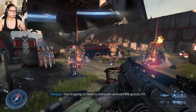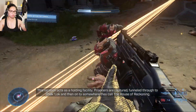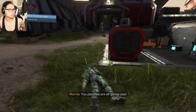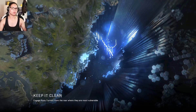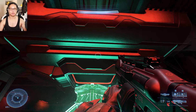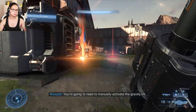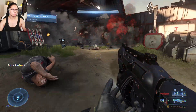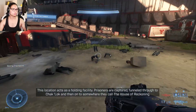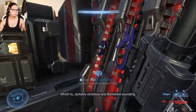You're going to need to manually activate the gravity lift — I've marked it on your map. This location acts as a holding facility. Prisoners are captured, funneled through to Chacklock, and then on to somewhere they call the House of Reckoning — which is suitably ominous and Banished sounding.